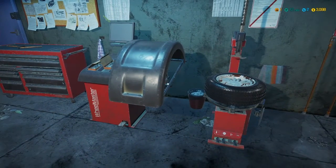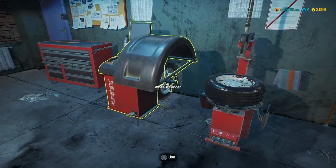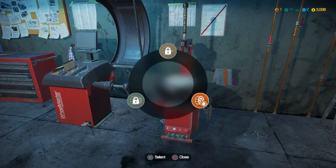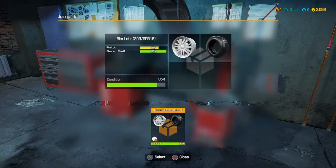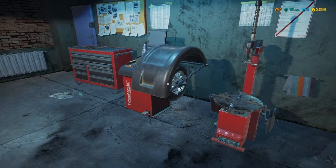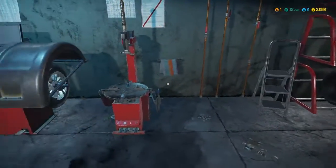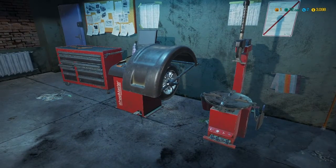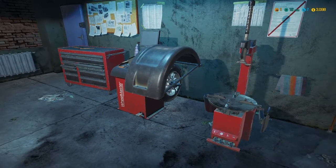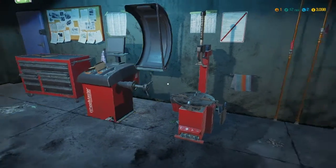All right, this is our last one. Come on, balancer, you're being slow — that one must have needed a couple weights. Take you, take you, and balance our last one. So then all we had to do was mount these back on the car and that should be our first job on the books. Balancing those can take a little time sometimes.